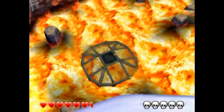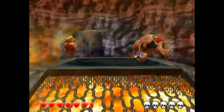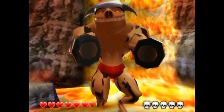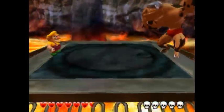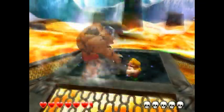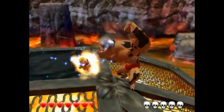The boss of Thrillsville is none other than the manliest bull in the world. Well, not really — this is Red Brief J. As you can see, this guy is rather muscular, and try as you might, your punches and wrestling moves won't do diddly squat against this guy.